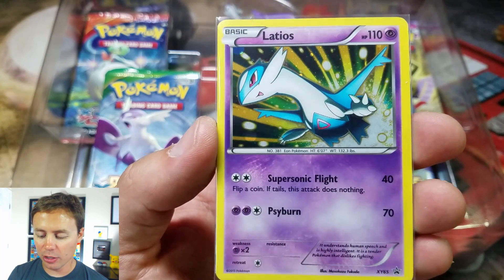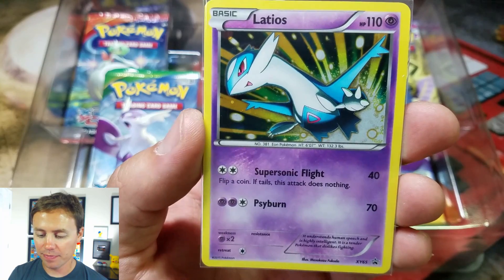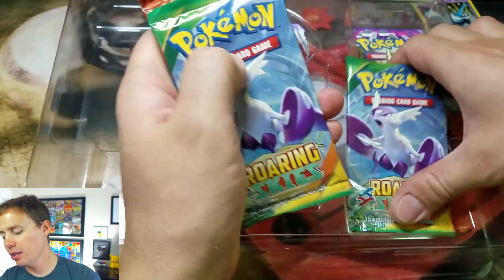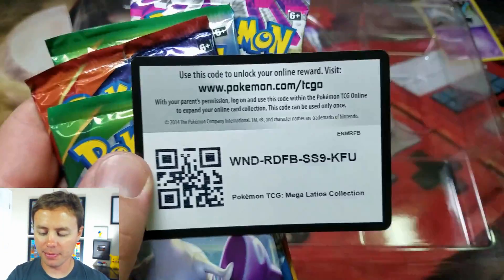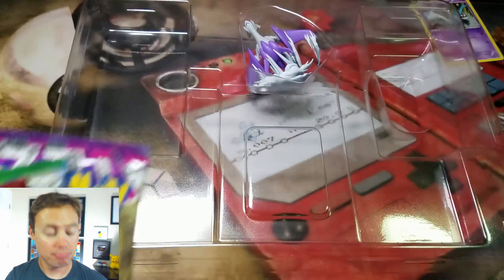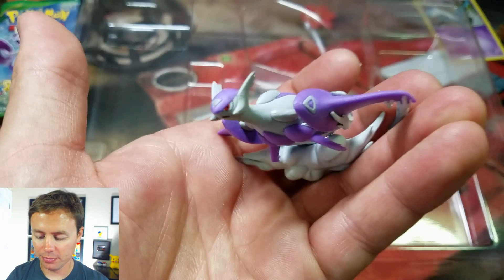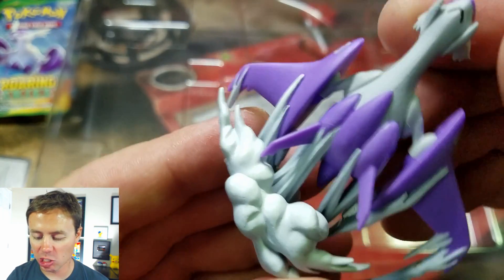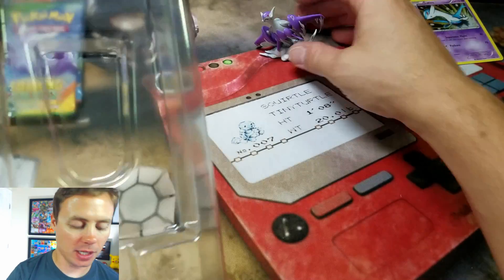So here is the Latios promo card, number XY65. Pretty cool. And we've got a code card I'm going to give one of you guys — thank you so much for watching. And here's our figurine. Look at all the billowing smoke. Cool.